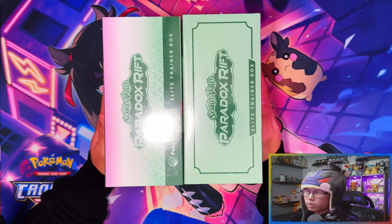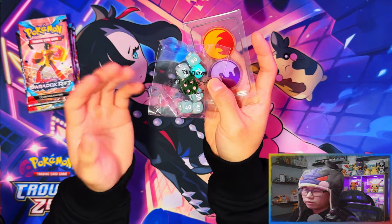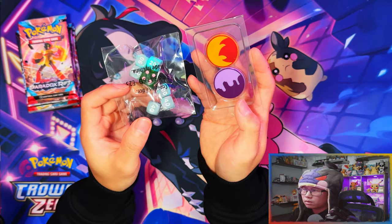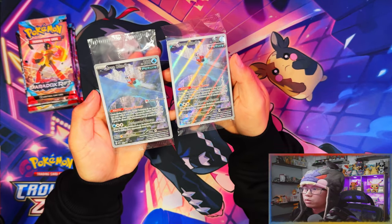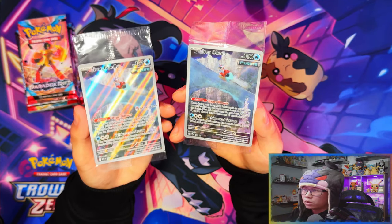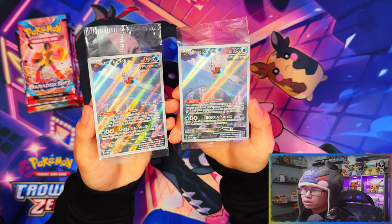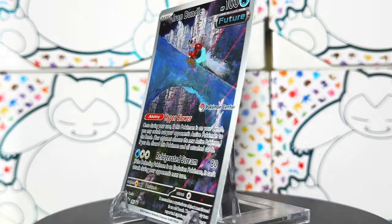I'm going to put the two ETBs together but start with Iron Valiant. So here are the damage counters, condition markers, and die. This one is more green and pink. In terms of Pokemon Center ETB and regular ETB, they're both the same contents apart from the stamped promo. Here's the tech dividers, the code card for the Iron Valiant Pokemon Center one, and here are the two promos - the left one is Pokemon Center, the right one is the regular ETB. Here are the sleeves.